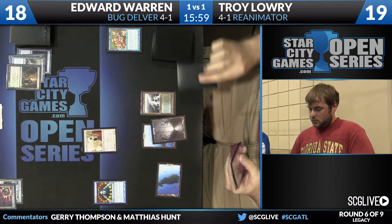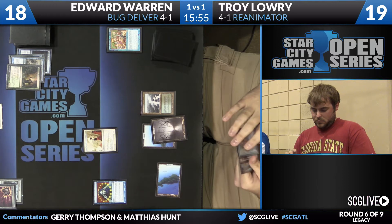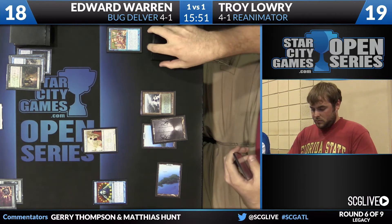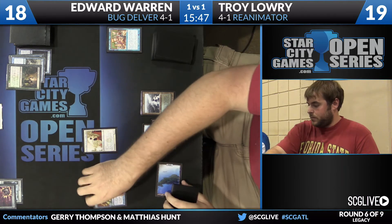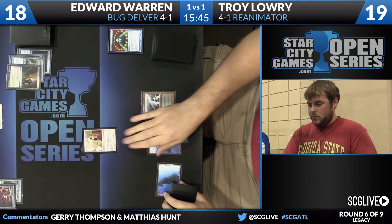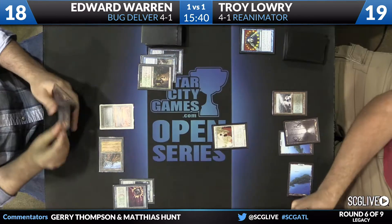We're going to go back to Troy's turn here. He's going to cast a Brainstorm — he does have that Fetchland. He's going to get full value off this Brainstorm. Still has Force of Will and a blue card. That's pretty strong. That Liliana in Edward's hand is one of his few ways to kill Elesh Norn, and now Force of Will is protecting the 4/7.